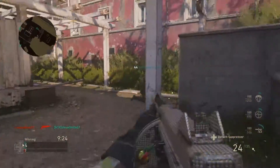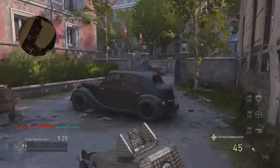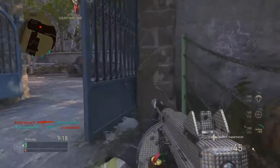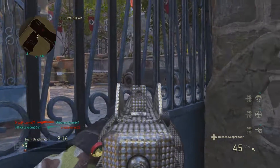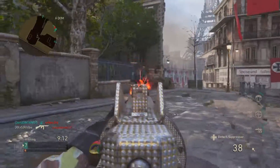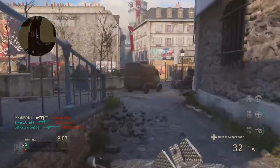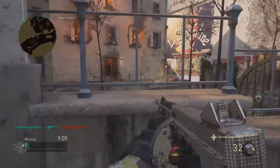Let's get started with the stats inside Call of Duty: World War 2. The game is saying that the damage is 5, the range is 5, and the accuracy is 6, with a fire rate of 9 — so it shoots pretty quick.